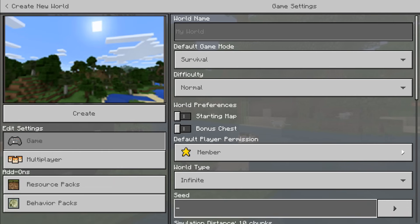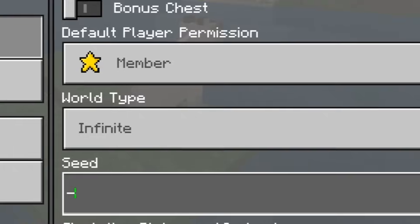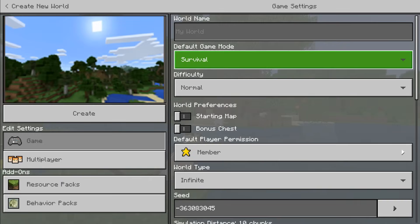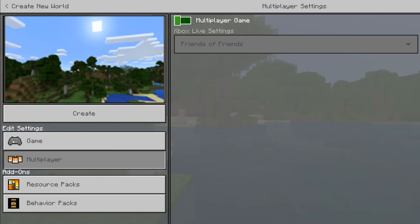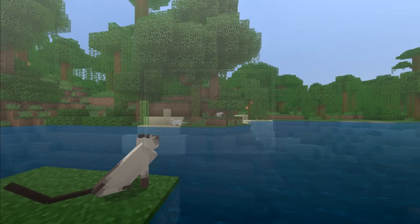Please make sure you read the description as well, because this is quite a complicated seed. The seed is free six three zero eight three zero four five — default game mode, survival, normal. I'm not cheating on anything here. Show coordinates and multiplayer are off, no behavior packs or resource packs. Let's go.